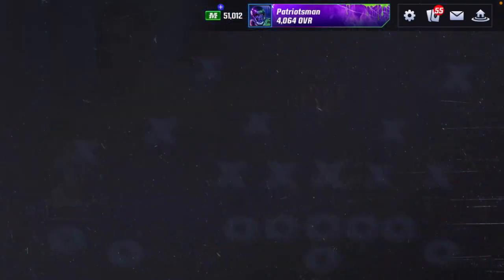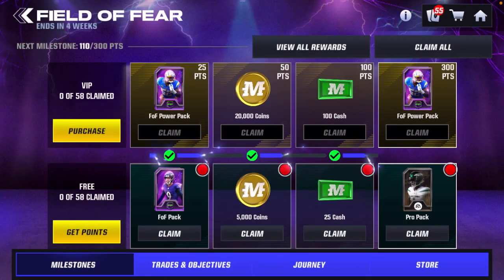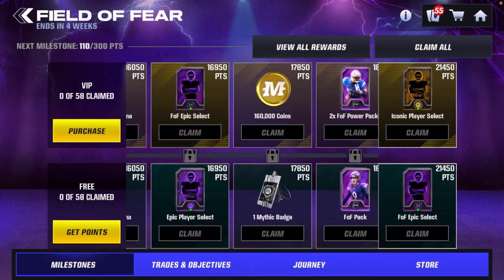Let's go ahead and go to the Field of Fear map. It has a very similar logo to S1 except it kind of has that purple and green color to fit more of the Most Feared or Halloween vibe compared to other months. Right here you are going to have a track of milestones going all the way up to 50 in order to get all the things inside the VIP track as well as the free track.